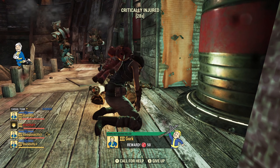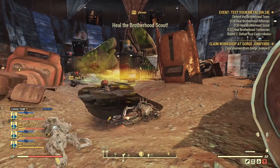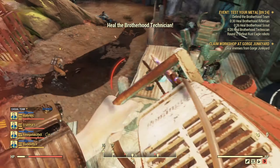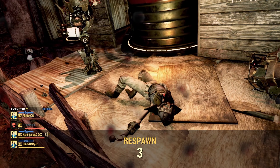I discovered some very big changes in the new Fallout 76 PTS server, so stick around and find out. One thing I did realize is that those robots at Test Your Metal will still kill you in 2 seconds flat. That has not changed, unfortunately.